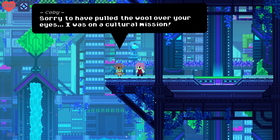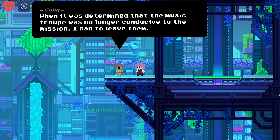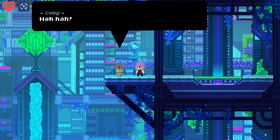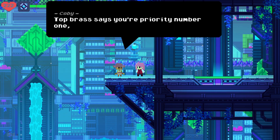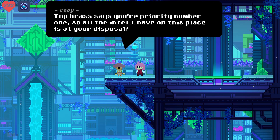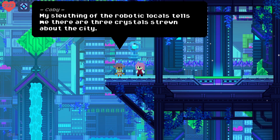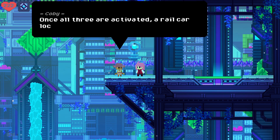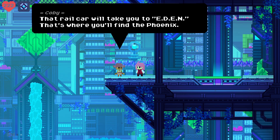'Sorry to have pulled the wool over your eyes. I was on a cultural mission — one that I completed with great success. When it was determined that the music troupe was no longer conducive to the mission, I had to leave them.' I'm going to go with: they really miss you. 'Ha, yeah, I bet they do.' 'Toprest says you're priority number one, so all the intel I have on this place is at your disposal.' 'My sleuthing of the robotic locals tells me there are three crystals strewn about the city — two in the upper levels and one in the lower. They can be accessed via the Spherless. Once all three are activated, a rail car located below the city becomes functional. That rail car will take you to Eden — E-D-E-N. That's where you'll find the Phoenix.'